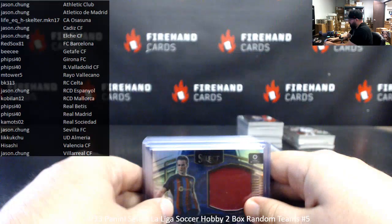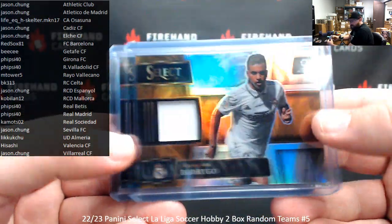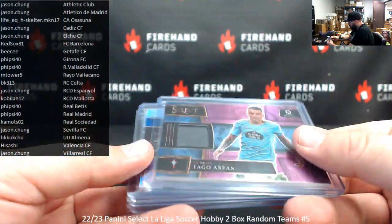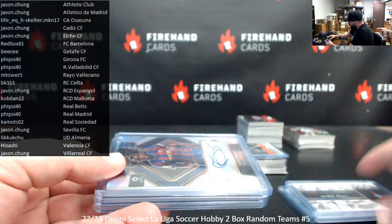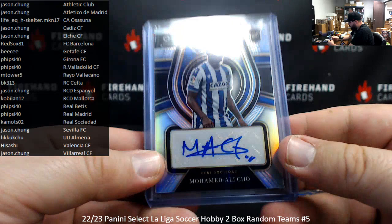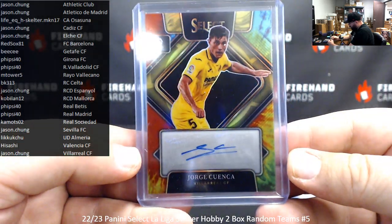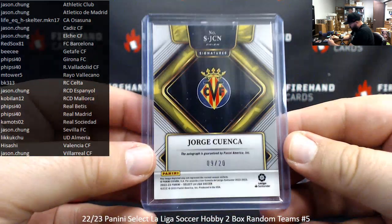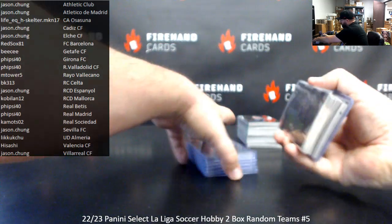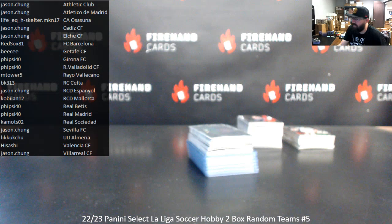Your hits — three memorabilia hits: Jumbo Swatch Frenkie de Jong, Select Swatch of Rodrigo, and a purple select swatch of Iago Aspas for RC Celta, numbered to 25. And three autographed hits: Yaya Torre for Barcelona, Mohamed Ali Cho for Real Sociedad, and a tie-dye auto of Jorge Quenza for Villarreal — serial numbered 9 of 20. That is the break. Thank you for joining in and for your support of Firehand. Congrats to our lucky hitters. We still have a few spots available for our last break — break 6.